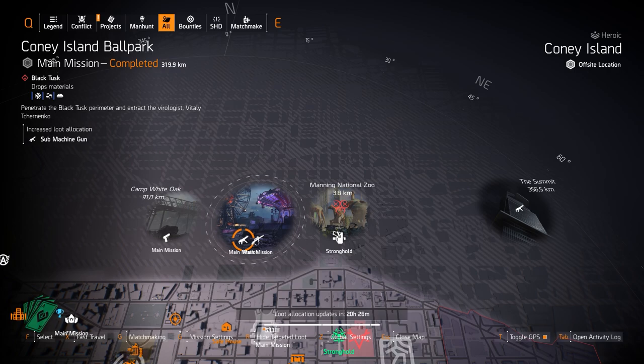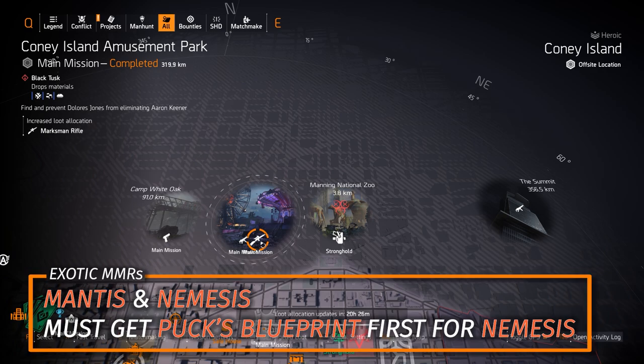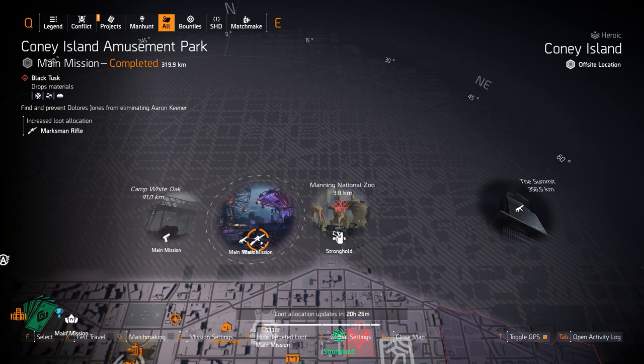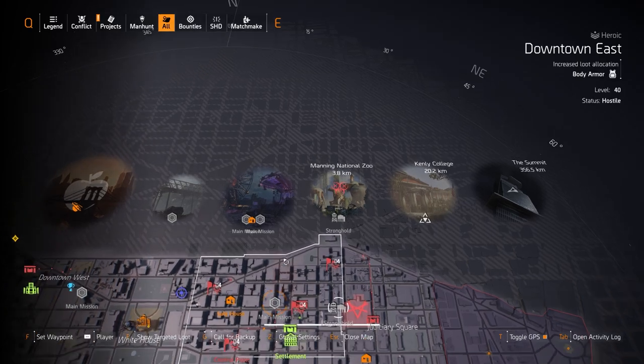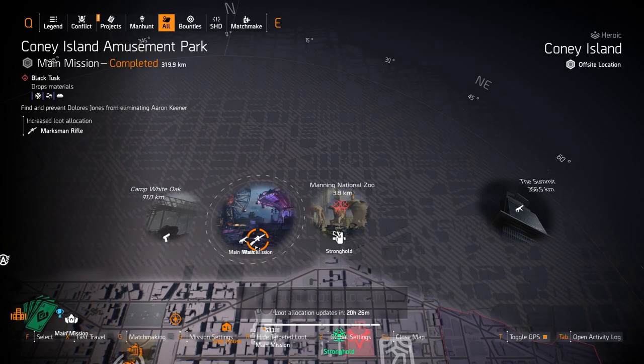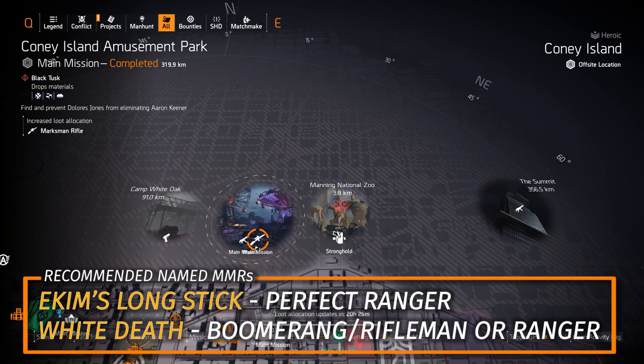Next up we got MMRs at the amusement park — the Mantis and the Nemesis, the 2 exotic MMRs in this game. The Mantis you can just straight up farm for and is personally the best exotic MMR to use on a headshot damage build. The Nemesis requires Puck's blueprint from Grand Washington Hotel when it's invaded, then craft it at the White House before it joins the General Target to Loot pool. Named ones I'd recommend are Eken's Longstick with Perfect Ranger and the White Death, rolling Boomerang, Rifleman, or Ranger.